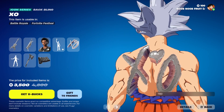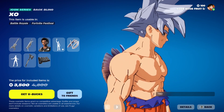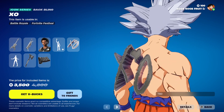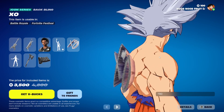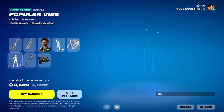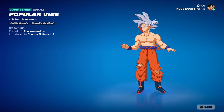Then we've got the XO Backbling, which is a floating silver backbling. I'm not really a fan of it - it's a little bit confusing when you look at it. Next we have the Popular Vibe emote, which is copyrighted so it won't really play in the video, but you'll have some copyright Weekend music playing and you'll be jamming to it.